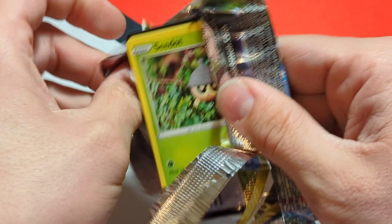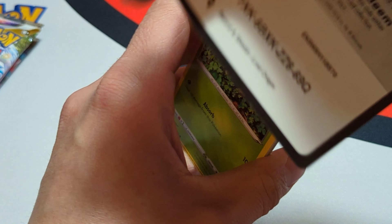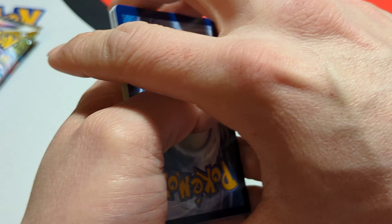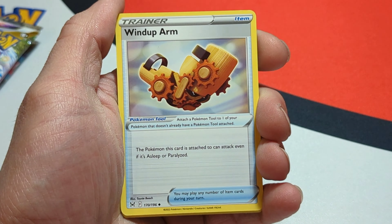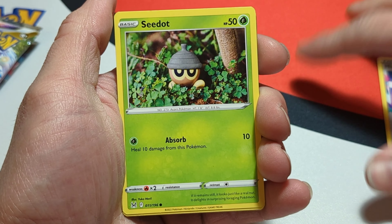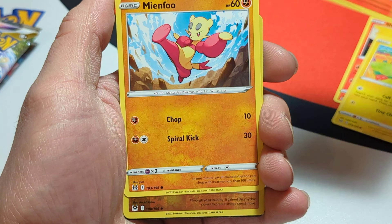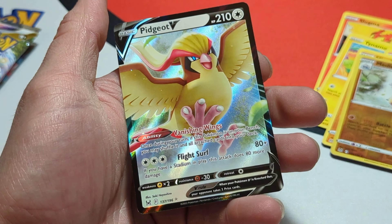I don't even know now what the best cards are in this set. Here is the code card for that Lost Origin pack, and we got our four to the front. Starting off with a Fire Energy, Windup Arm, Machoke, Mirage Gate, a C-Dot, Slugma, Tynamo, Litleo, Linefu, Medicham, and Pidgeot V.